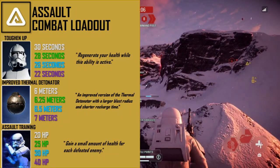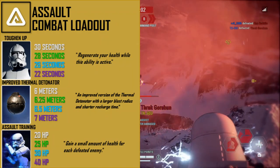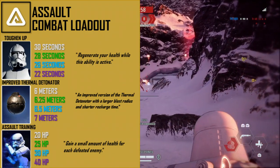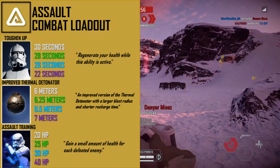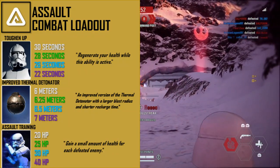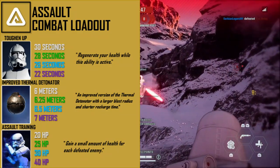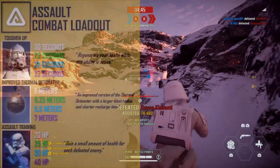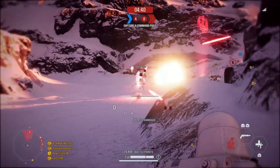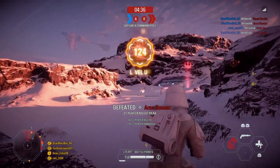The final card in the combat loadout is the assault training card, which grants health on kill — from 20 health to 40 health with a maxed star card. This is really helpful for staying alive; if toughen up is on cooldown you'll simply gain health for defeating enemies. There have been times where I'd exit a gunfight on 30 health and die right after, but this card prevents that from happening.